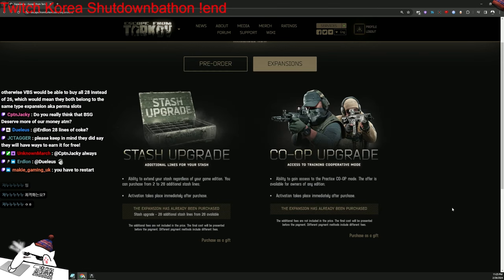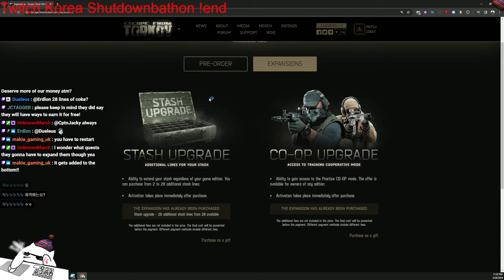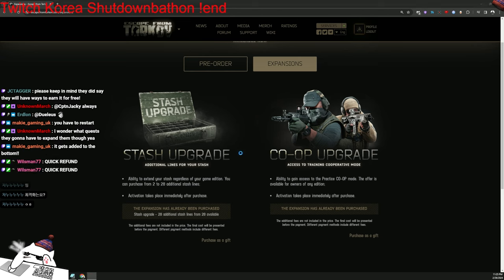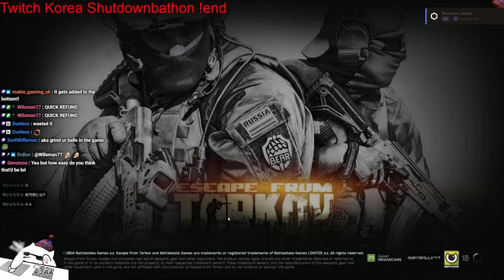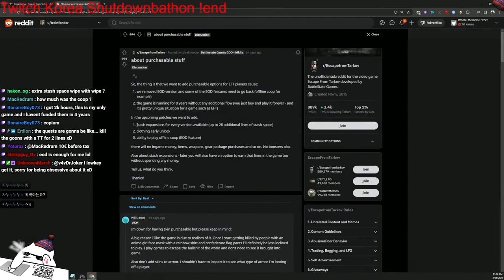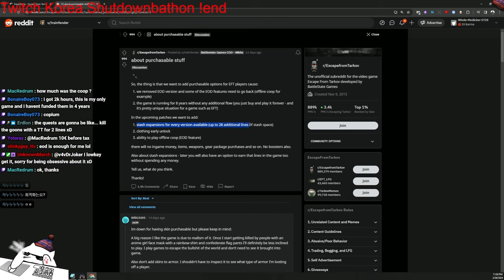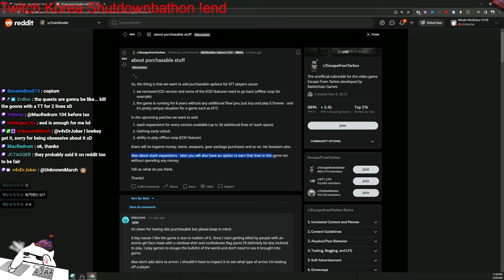They did say they will have ways to earn it for free. You're right - they said that before, it was on the Reddit. It gets added to the bottom obviously. I don't think BSG has a refund option - no refund, don't buy it. I think they're gonna rake a lot of money from this. 'Stash expansion available up to 28 additional lines - you will also have an option to earn those lines in the game too without spending any money.' This is Nikita, Battle State Games COO, who posted this on Reddit himself.